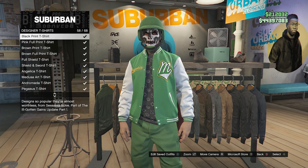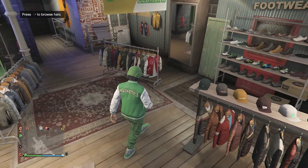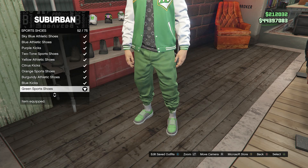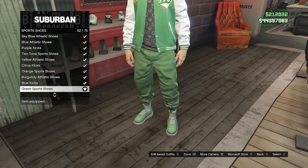Once you do equip this bomber jacket, go ahead and back out of bomber jackets and scroll down until you find designer t-shirts, which will be right here on slot 29. Click on designer t-shirts and you're going to be looking for the black print t-shirt, which will be right here on slot 58. After you equip the black print t-shirt, go ahead and back out of your tops.